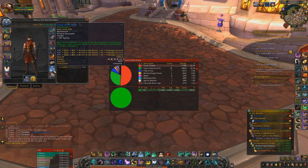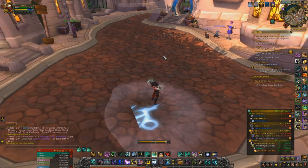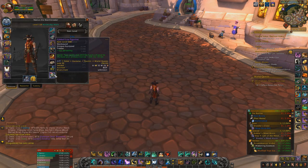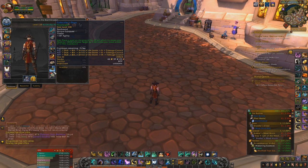For trinkets, this one I have is one of the best currently — top three. I got it from Shrine of Storms, from the Tides Age Council boss. It's really good because it's like a miniature Bloodlust — you throw it down and it gives you Haste and some speed. There are also trinkets that give Agility on use with a Versatility proc. You want something that gives you a big stat boost — if it procs Mastery, Critical Strike, or especially Versatility, that's going to be a really good trinket.